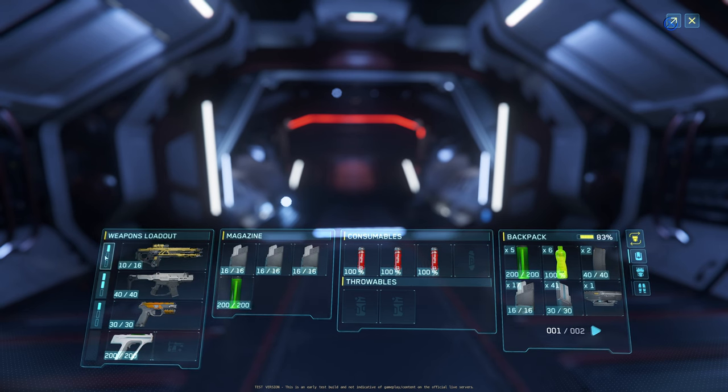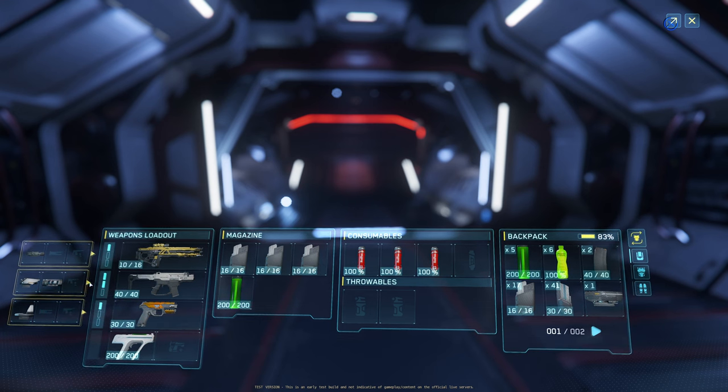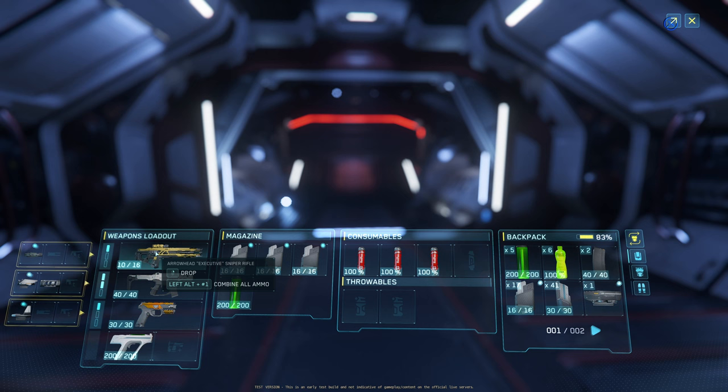So you have your various weapons here, and by just clicking on this icon here you can see all the attachments that it has as well as what's available to put on it. This actually activates it for all of them — it tells you what's attached to each weapon that you have.